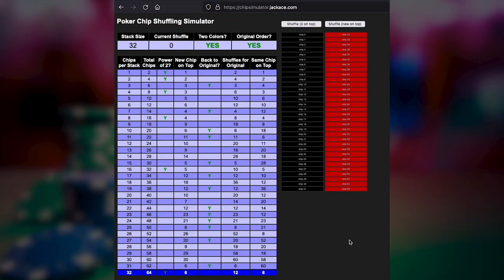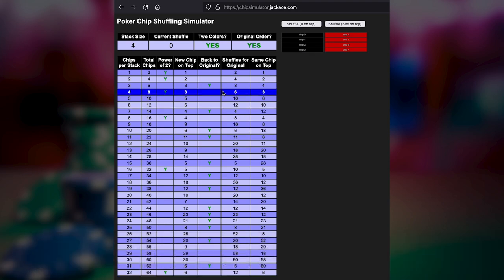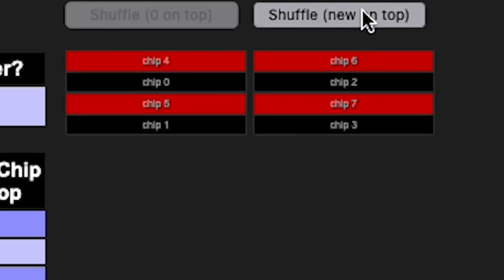Jack Ace here, and we are here in the chip simulator at chipsimulator.jackace.com. We're going to start off with four chips on two stacks, red and black. Each chip is numbered chip zero through chip seven. Chip zero is what used to be on top before the single stack was broken into two stacks and the top stack put on the left. So black was on top, red was on bottom. We are going to shuffle this one, two, three times, and now the colors are reunited — but if you look at the actual numbering, you'll see that all the chips are in reverse order. So what used to be on top is now on the bottom, chip zero, and what is now on top used to be what was on bottom, chip seven.